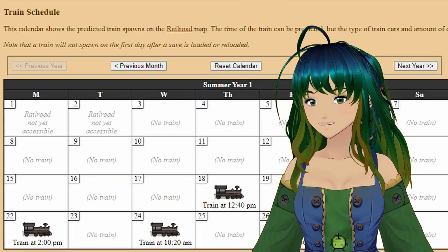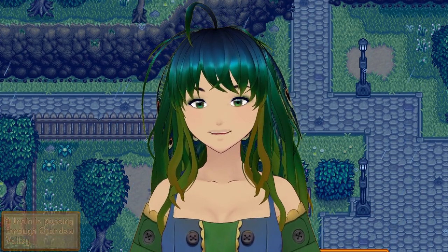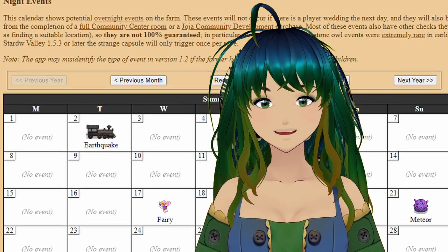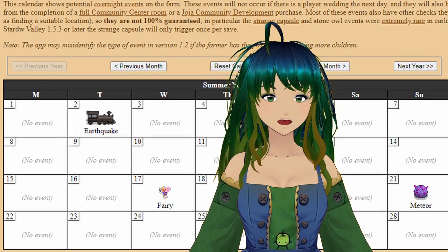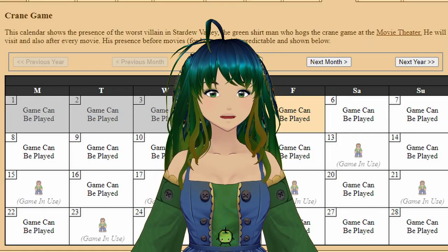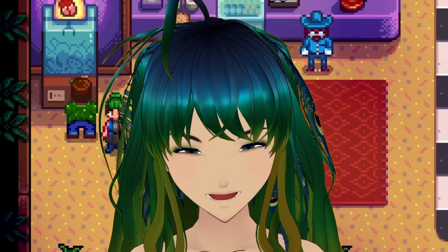There's a tab that displays the train schedule, and pro tip: if you don't want to be at the train when it arrives, you can go there later in the day and the items will be there for you to pick up. Another kind of spoilery tab displays events that occur overnight — we'll see on the 17th of summer the fairy is going to come and make some of my crops grow. There's also a tab that will let you know when the crane game is available to play at the movie theater and not being hogged by green shirt guy.